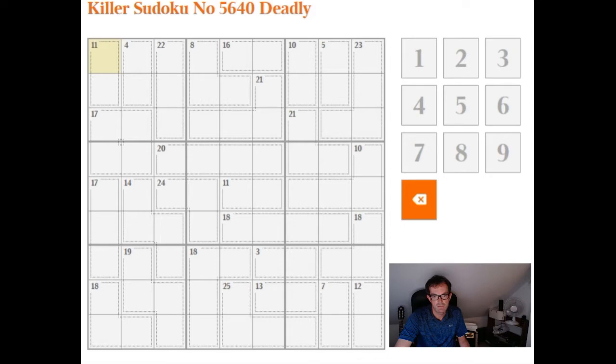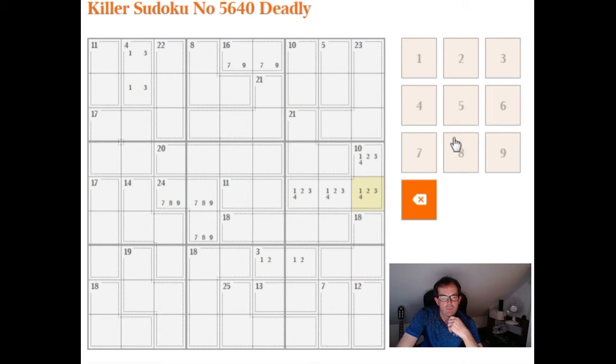I'll do the usual thing and just fill in the obvious ones. One of the things that some people might not spot, which I just thought I'd mention, is we have this 10 box here with a 1, 2, 3, 4 in this highlighted cell, and we have a 5 up the top here in column 2, which we know must be made up of two cells that have 1, 2, 3, and 4 as their only possibilities.